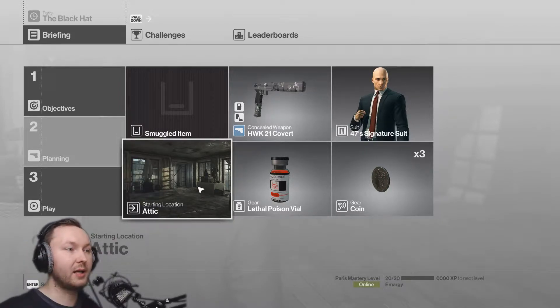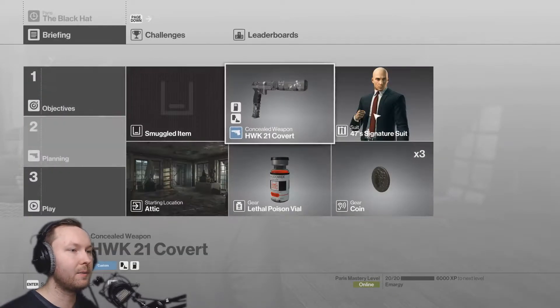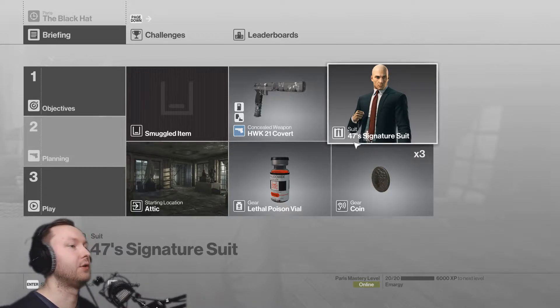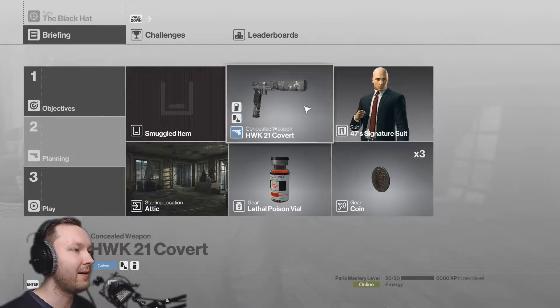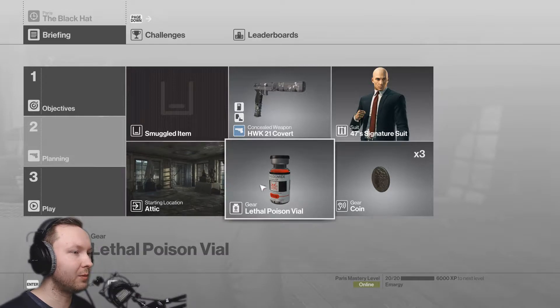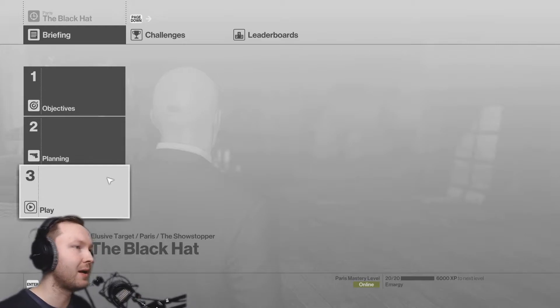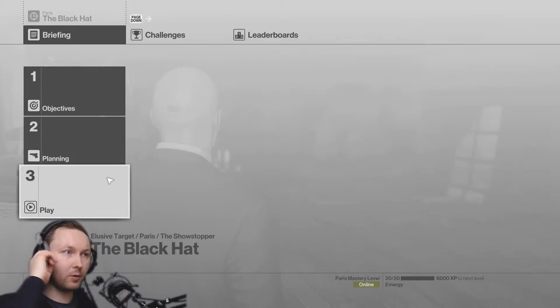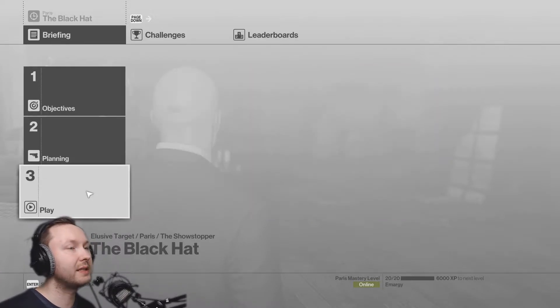We want to start in the attic, so I highly recommend if you want to do this, start in the attic — get the mastery level for the starting location. You're really really close to the target if you do this. If you know where the vampire magician disguise is, there's the target. We want to poison him because we just learned that he loves his special gem. I know where he is and how to get in there. It's really easy and only takes a few minutes.